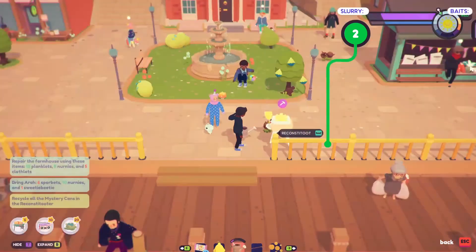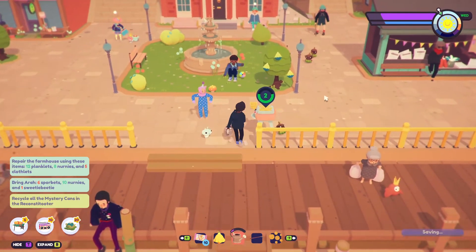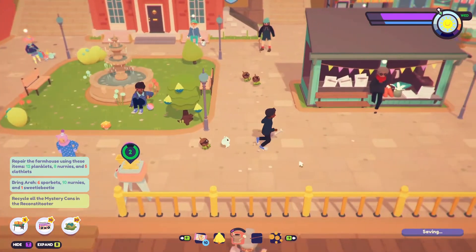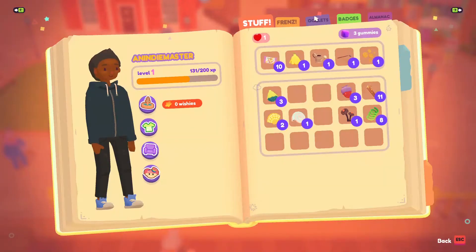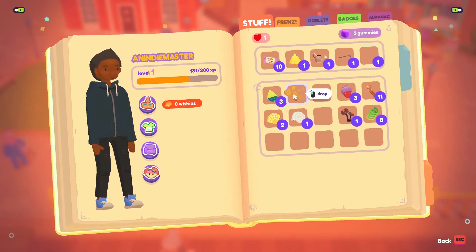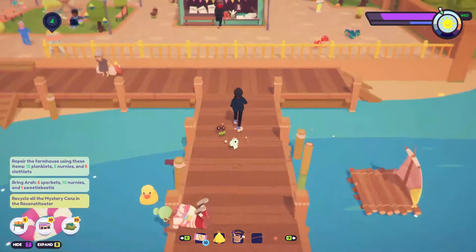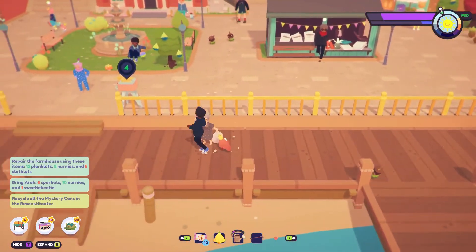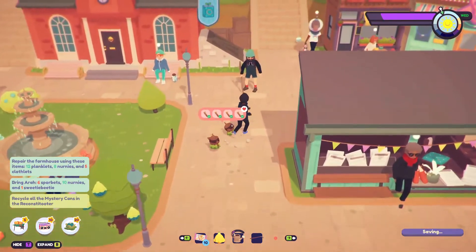We got like 10 baits, right? Let me check — this is our stuff. We only got one bait. So 10 give us one bait. Recycle all the mystery cans in the recoster — exactly what I did. Or maybe we have to find more, I don't know. Let's go around and do the other one.